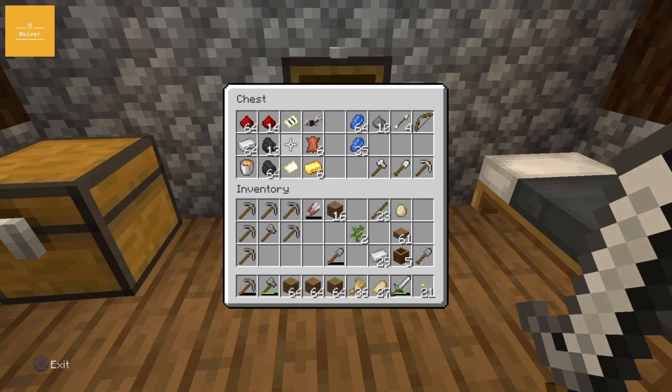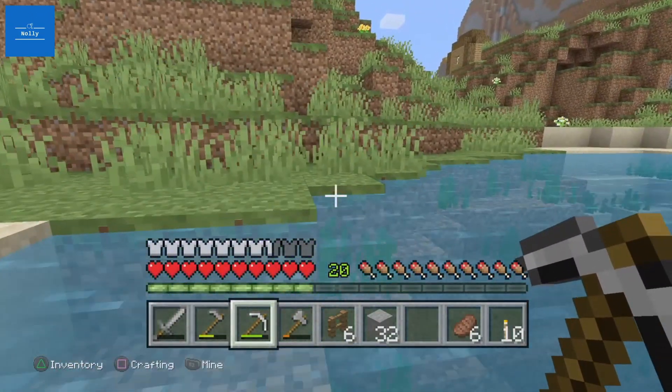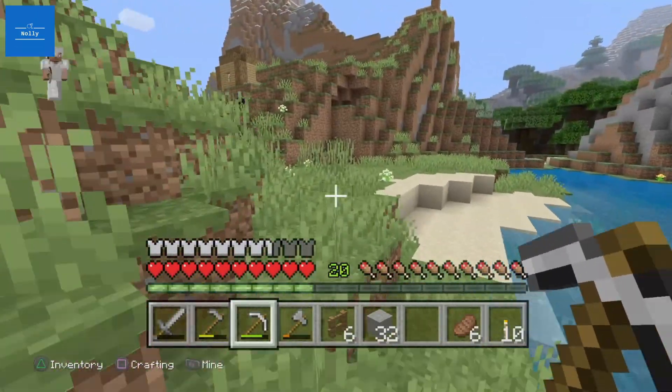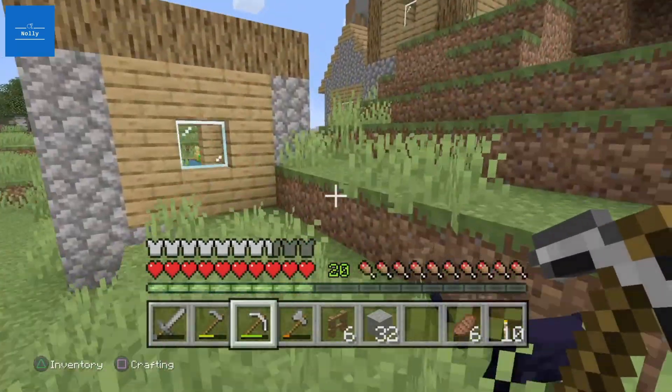We've got tons of iron - check this out, we've got over a stack and a bit of coal in this chest with the iron. This other village is only like three or four buildings. I'm pretty sure I've been here before actually.